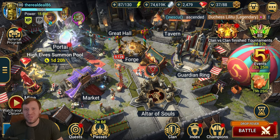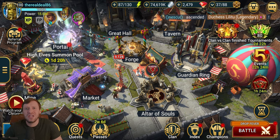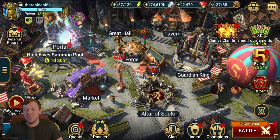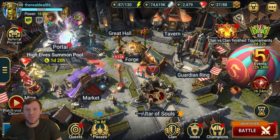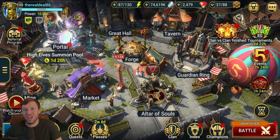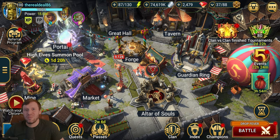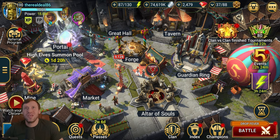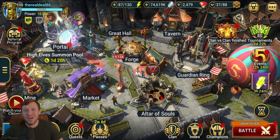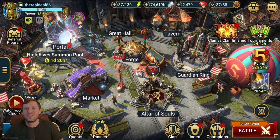Duchess is one of the best champions in Raid: Shadow Legends - she is a hardcore carry. There's almost no piece of content she can't be used in, she can be built in a whole bunch of different ways and used in any team comp. I do have two videos I made about Duchess: one is a strategy on how to get her, and the other is where I pulled her - it was quite funny and painful, we were very close to not getting her, but we did get her in the end and it was 100 percent worth the sacrifice.